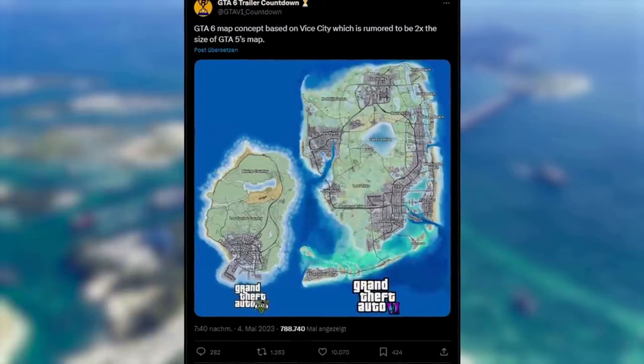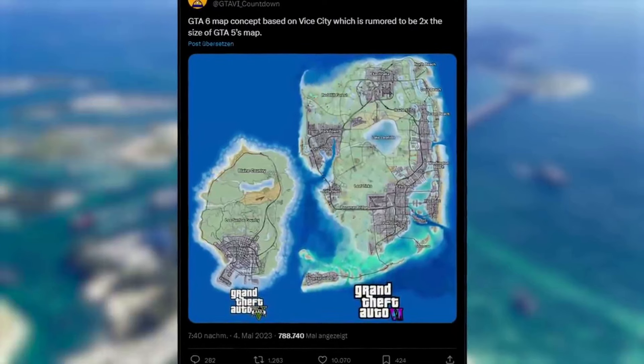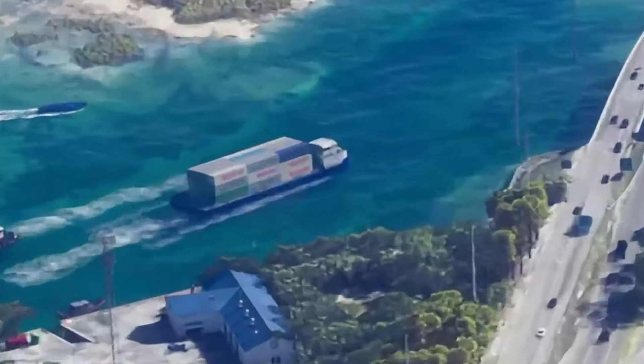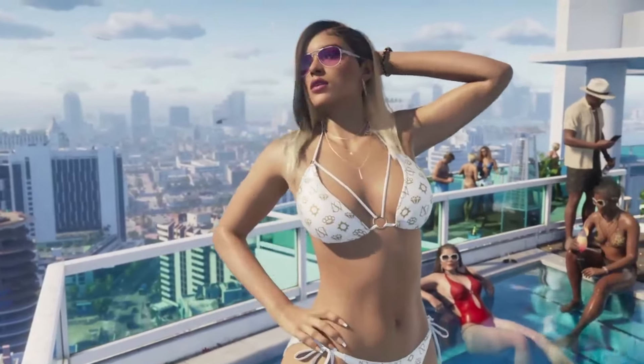In the next shot, an area likely representing the Keys — an island chain off the southern tip of Florida — is visible. The game world around Vice City could be substantial once again. In GTA 5, Blaine County featured many mountains and natural elements. On the right there's another seaplane, and on the left a moving cargo ship — a first, as cargo ships in previous GTA games were static in the harbor.